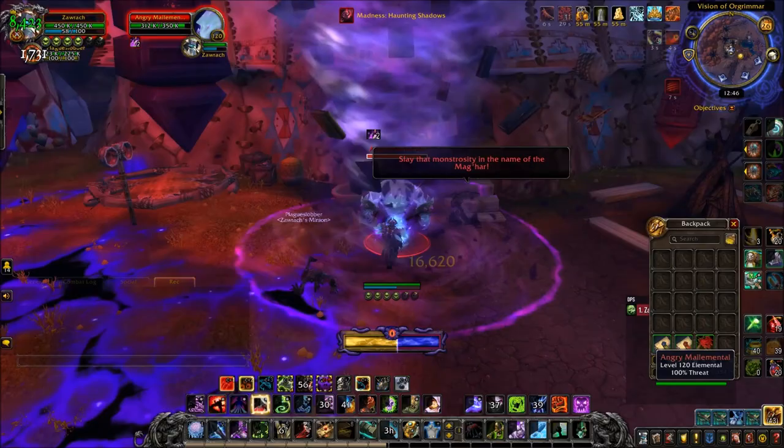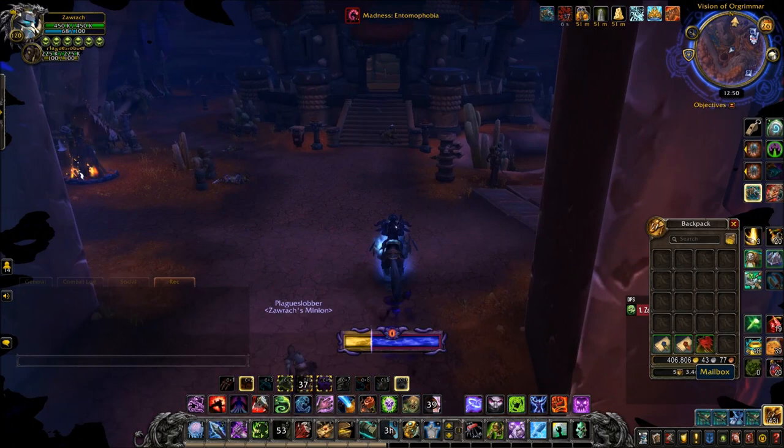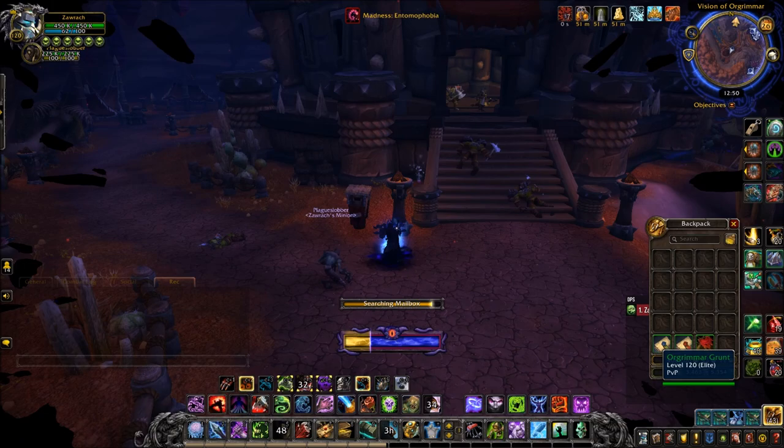The third mailbox is in the Valley of Spirits. This is Zak'arn's area, and it's the one just outside of Orgrimmar's embassy — this is where you do all the allied race stuff. Click that and that is your next mailbox.